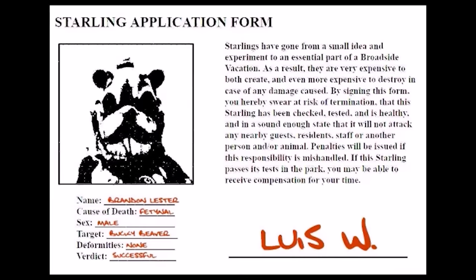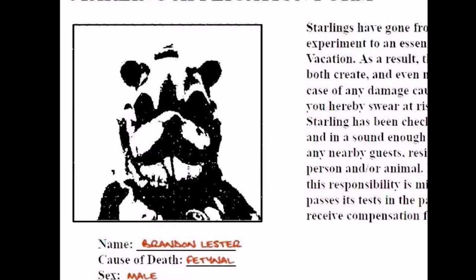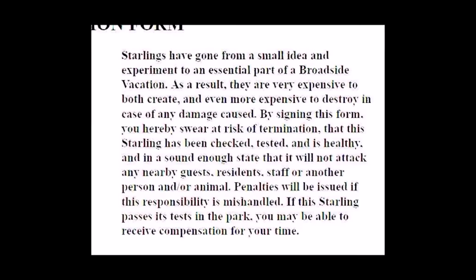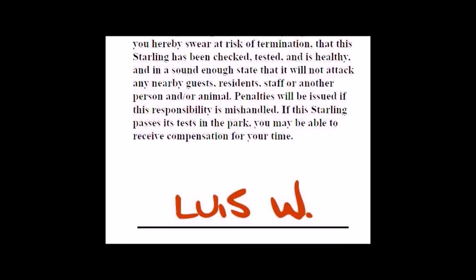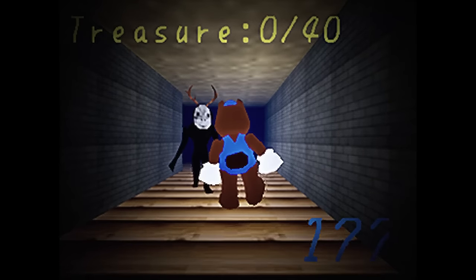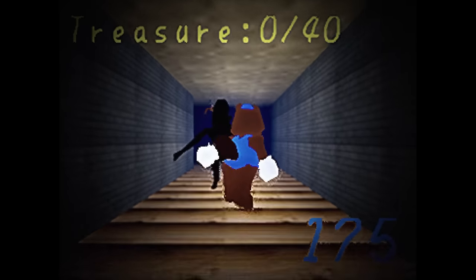After each of these creepy cutscenes, we are quickly shown a medical sheet relating to the mascot in question. More on this in the final section of this video, where we take a look at the secret story behind the game. Finally, we have Bucky's minigame. The objective here is to allow the mascot to be consumed by the demon prowling the maze.